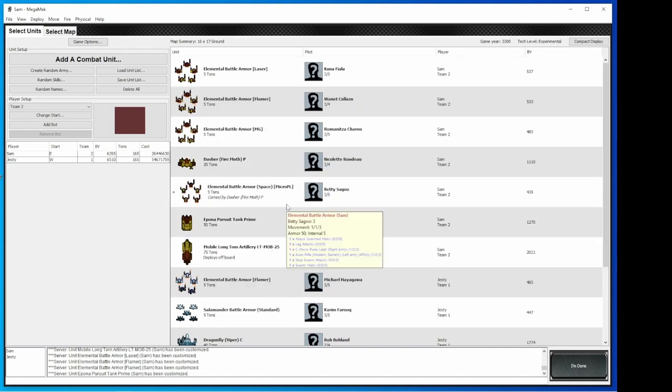I'm going to show you that what we just did here — mounting them in the lobby — I can also choose to mount them in the deployment phase. So I've got them mounted on an Omni-mech. I showed how you could mount it on the Epona, but I didn't do that. And now I'm ready to start. Jesse and I have chosen our sides. We've selected a map with some terrain. So let's go ahead and get into it.